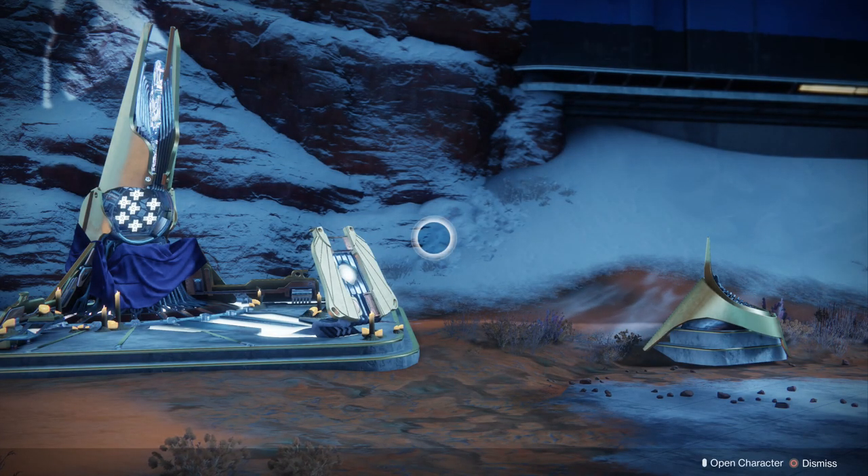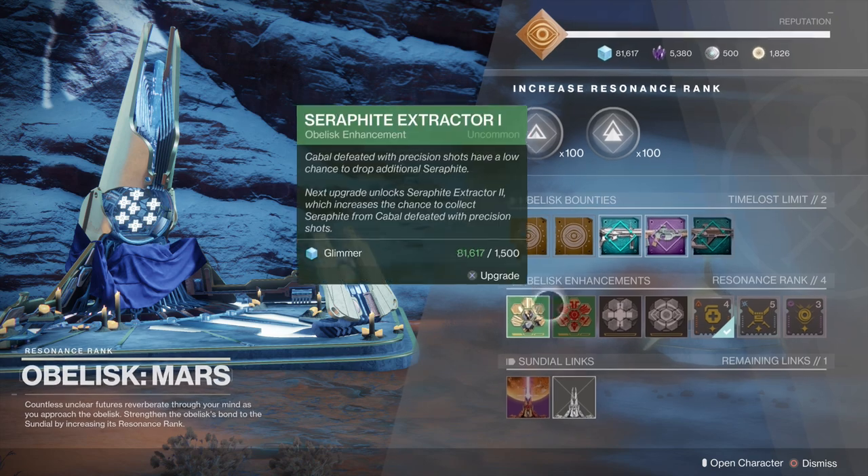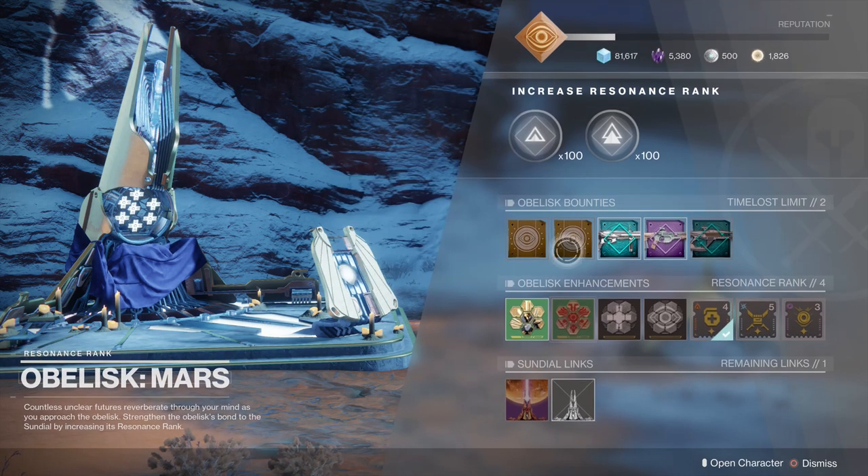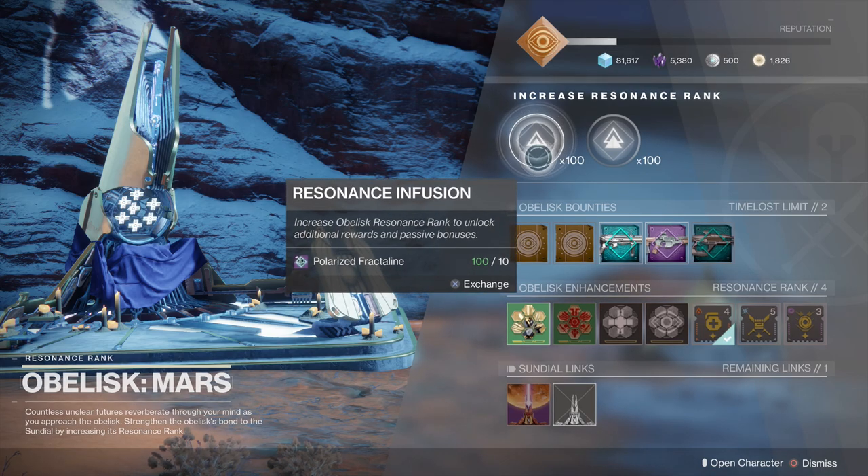To upgrade the Mars obelisk, I do need more fractal line because I need to increase my resonance rank. The first rank is pretty easy to get, but if I want rank two, which gives even greater odds of getting fractal line, I need to be resonance rank five. So what are some other ways of getting polarized fractal line?